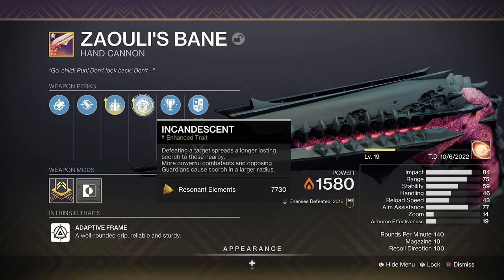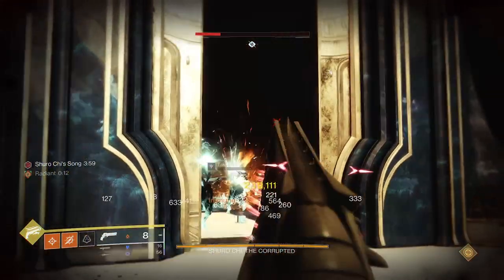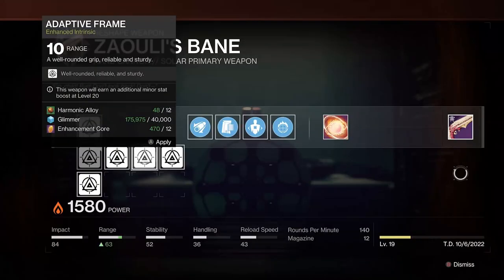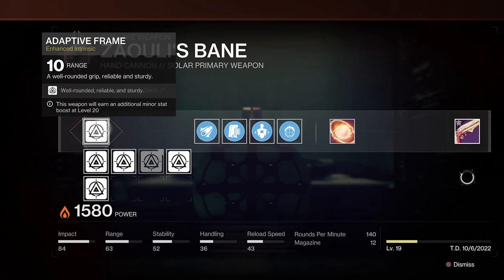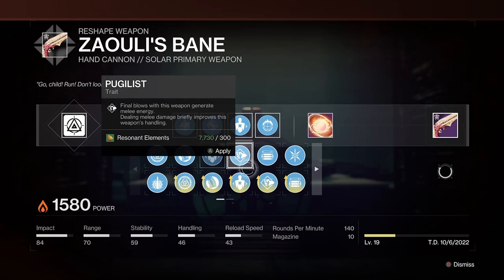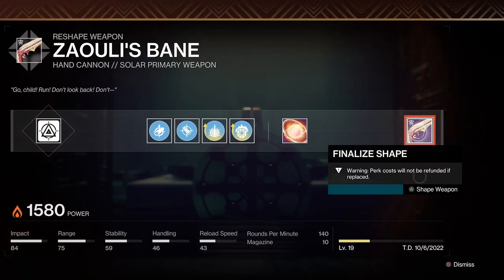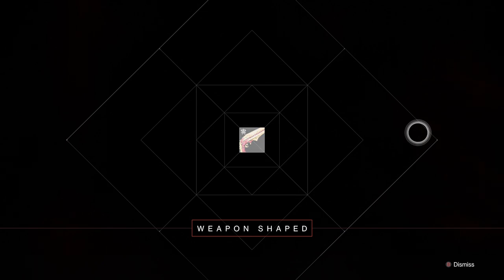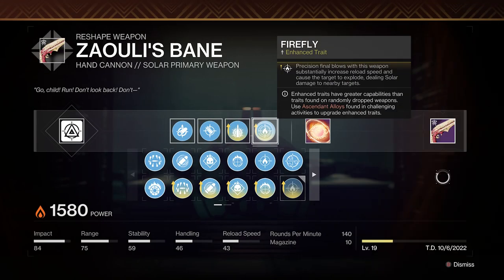Although Trust doesn't have access to the enhanced Incandescent perk version — which can dish out more Scorch damage — it is one of only two hand cannons that can roll with it. The other is the King's Fall raid hand cannon Zayuli's Bane, which is technically harder to obtain, especially if you're going for the five red border patterns to craft it. In my opinion, Firefly is a way better perk on that one — if you don't believe me, check out the next video.